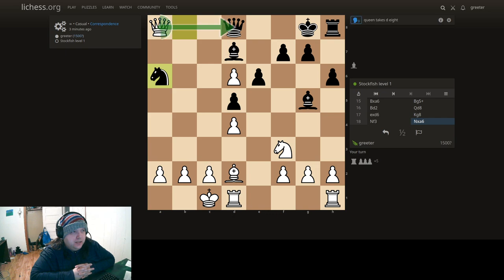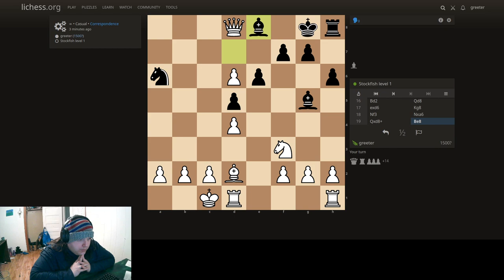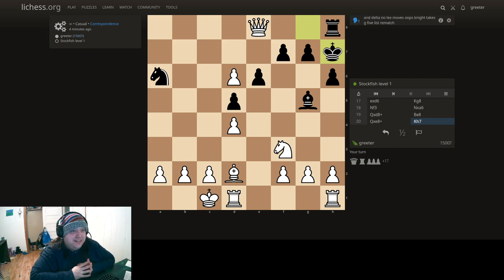Qxd8, green. Queen takes E8, green. Qxg5 — that's not a legal move. Knight takes G5, let's try that. I said too much. Nf3, green. Knight takes G5, green.